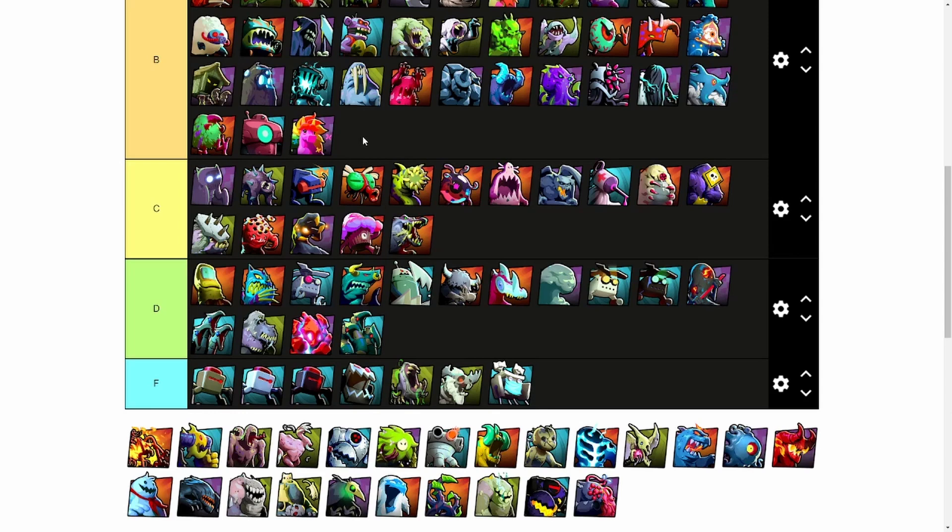Fire Ant's concept of being able to place traps over walls is super interesting but isn't needed. There are many other cheap trapping phobies that can be just as effective as Fire Ant, so it'll get a C.